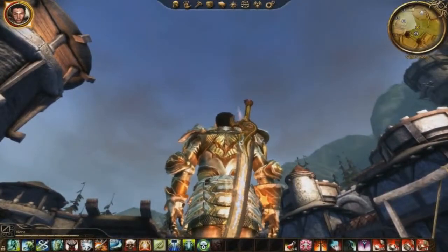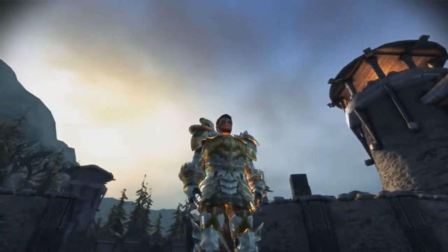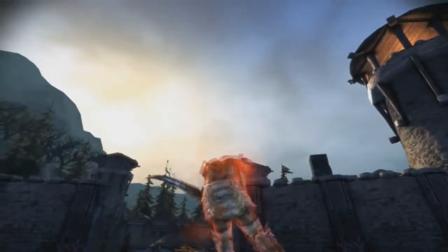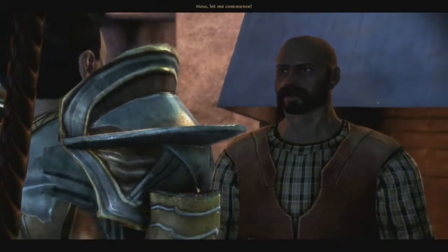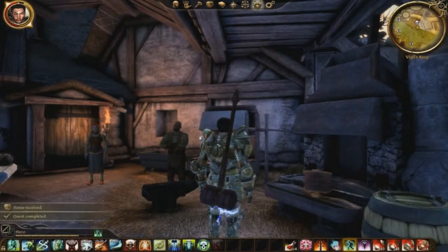But in all seriousness, Vigilance is probably the best sword in all of Dragon Age Origins if you include all the DLC and the main game. It's an infinity-plus-one sword, and when you're forging it, you even have options to customize it — like if you wanted to hit harder or recover better. The sword is so awesome that it even gets its own place in the epilogue, where it gets stolen and hops from user to user, almost becoming like a version of Soul Edge because people begin to think it has a mind of its own. Vigilance is sweet.